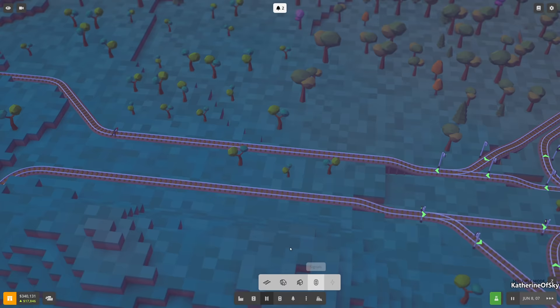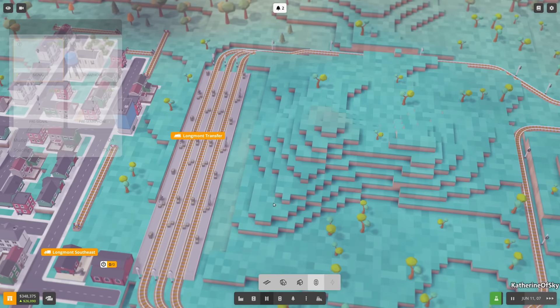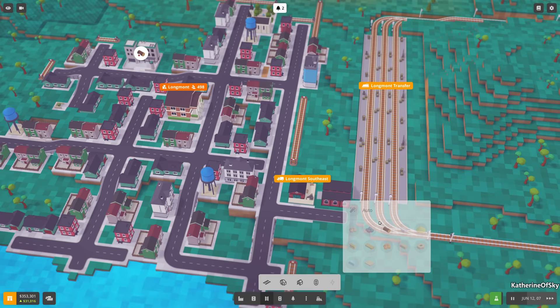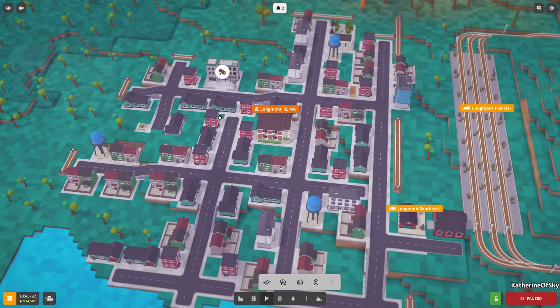Let's get our signals in. Not that thing - signals, do several at a time. Longmont Transfer is ready for product. We're going to use this as our wood place because it's not in range of the wood acceptance spot.